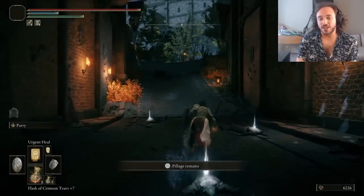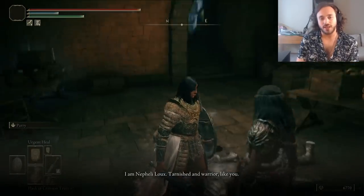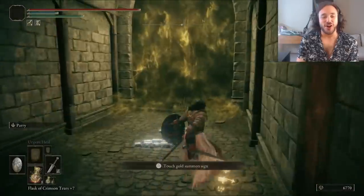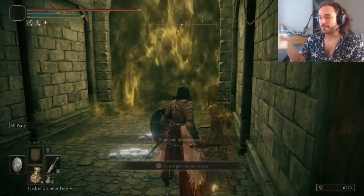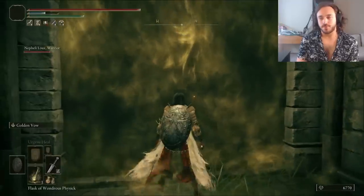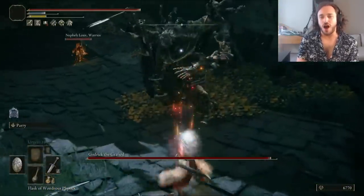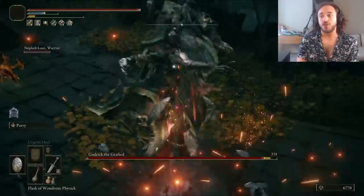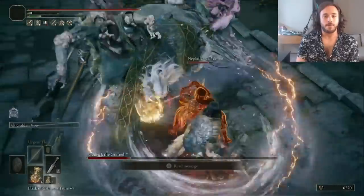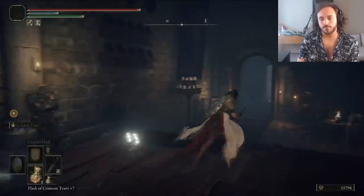The first gate to storm is Stormveil, and the first gal to pal is Nifeli Lu. Her axes make wind, call down lightning, and her dad is probably horrible. She wants to fight Godric with us because of his taint, so I bring her in and hit the Golden Vow — that's buff gals buffing gals. Now not only do we have extra damage and defense, so does Nifeli. The more gals we can bring into this party, the more gals we can buff. Godric puts a dragon on his arm for phase two, but Nifeli and I are such a powerful team that he stands no chance.